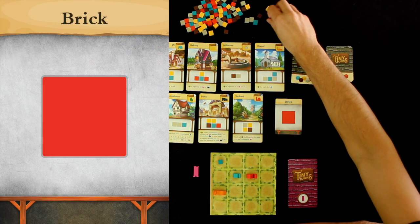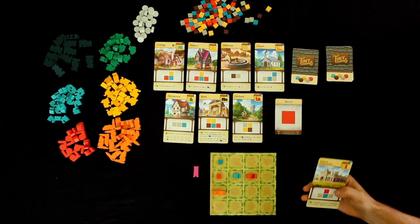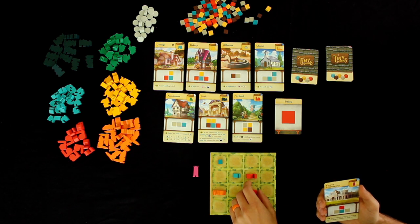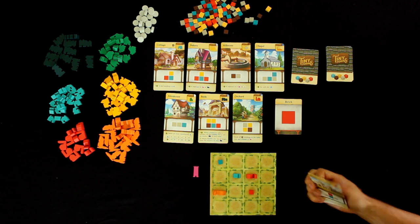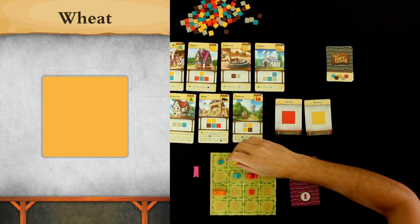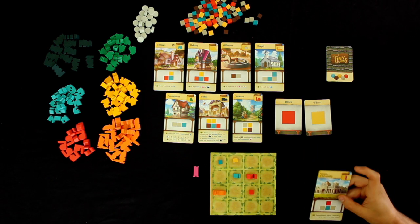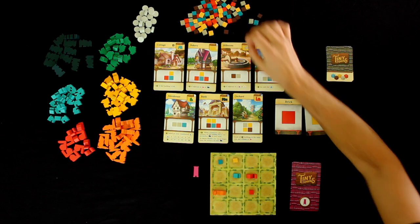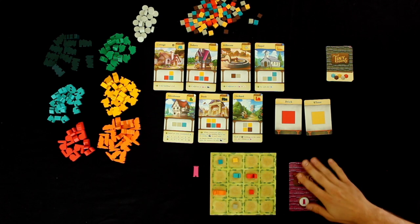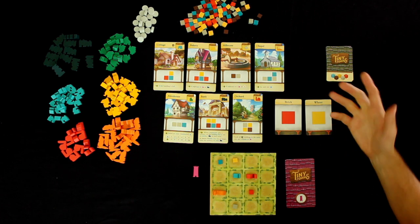Now we're going to do brick. I've got to remember what my monument needs so I save space for it. I'm putting the brick right there. Then we flip and get wheat. Then we choose what we want for the third pick — I'm going to choose stone and place it here. Monuments often take up a lot of space, so you really have to plan them out.